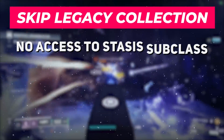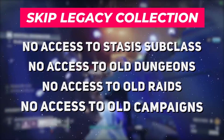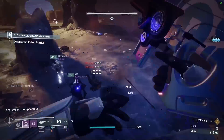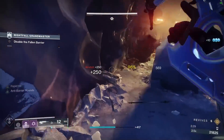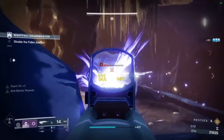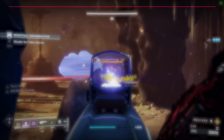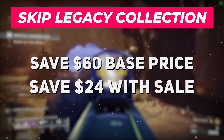If you don't care about the Stasis subclasses, old dungeons, old raids, and old campaigns, you can skip out on the Legacy Collection. Where this will really sting is not being able to acquire any of the exotic weapons from these three expansions, but if you don't care for a whole lot of variety in your exotic weapon arsenal, that's a sacrifice you can make. This choice will save you $60 base, or $24 with today's sales.